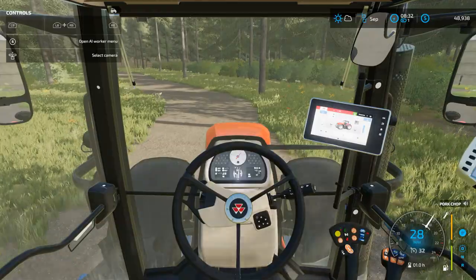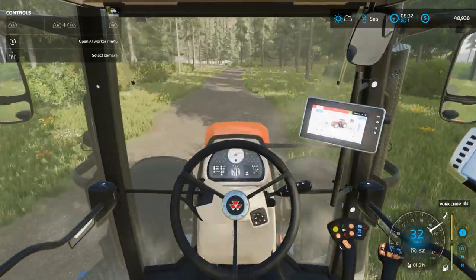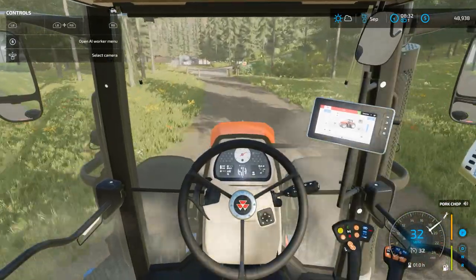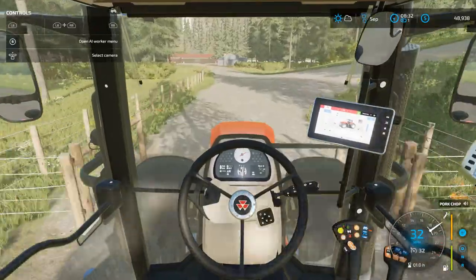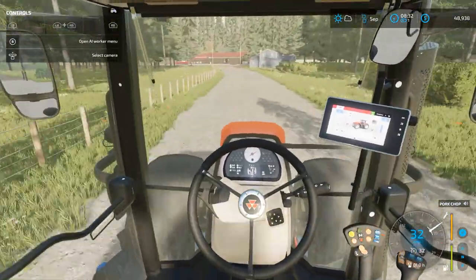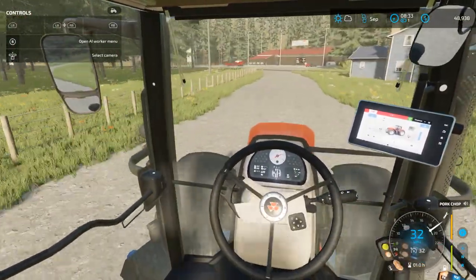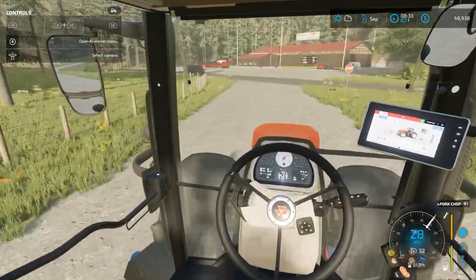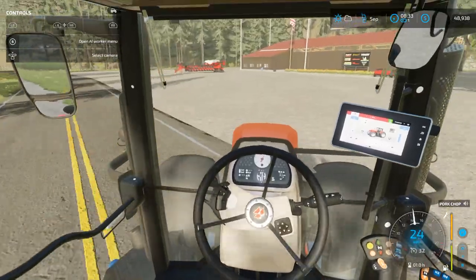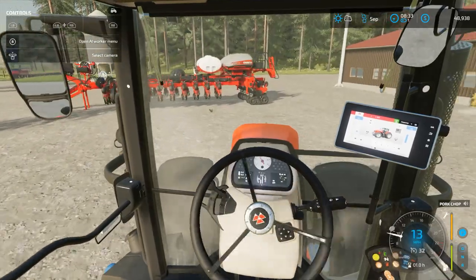Let's start on the next project. We have our new planter that's been delivered to the shop, with the draw pin hitch so we can use the Fast Farm adapter. Let's see if it'll work. It's the biggest tractor we have. The planter itself takes 280 horsepower, so hopefully it'll be big enough — we'll soon find out.